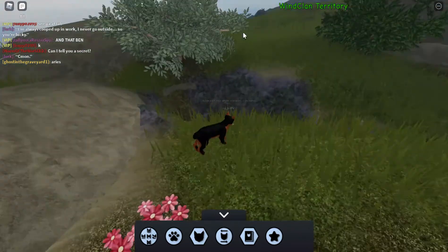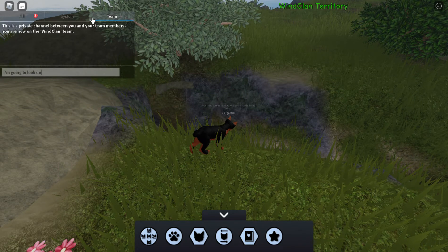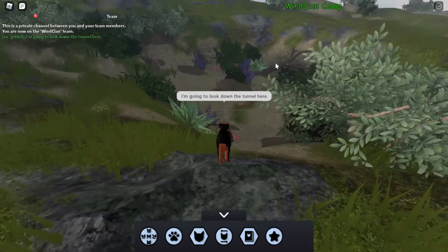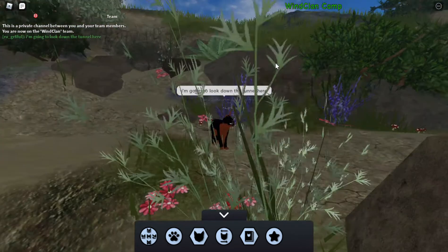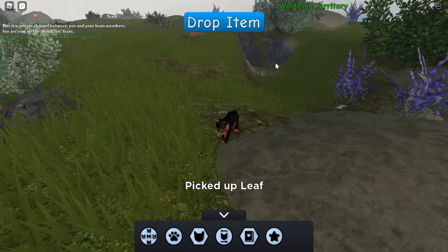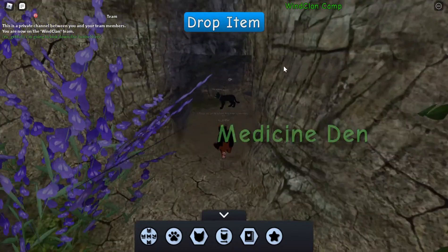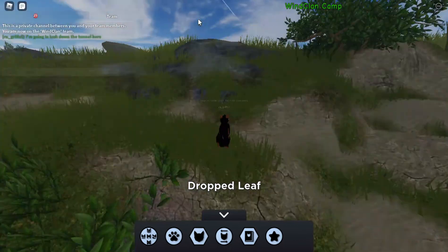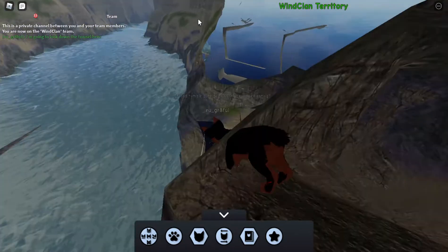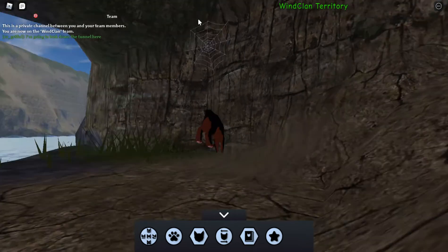ShadowClan lives in the forest. ThunderClan lives in kind of a mixed terrain — more rocky terrain with plants and trees. SkyClan lives in the treetops; they like to climb the trees a lot. This is interesting because it allows for more than you would get in the standard roleplay, and I suspect they'll be very inclined to increase the availability of activities in this game.